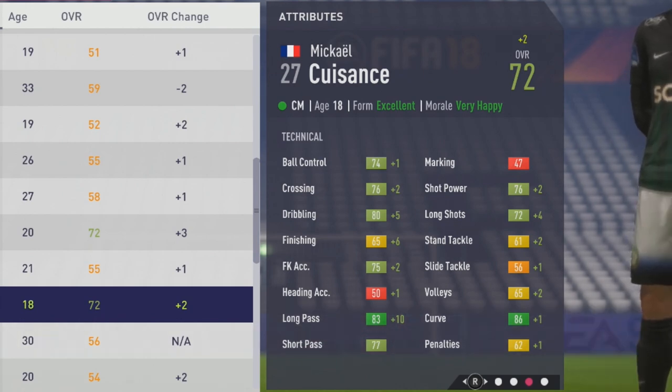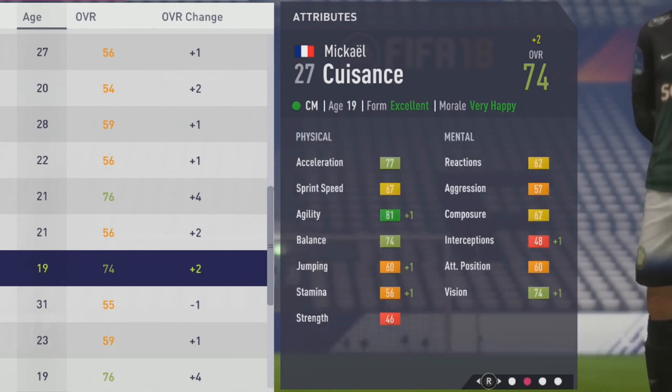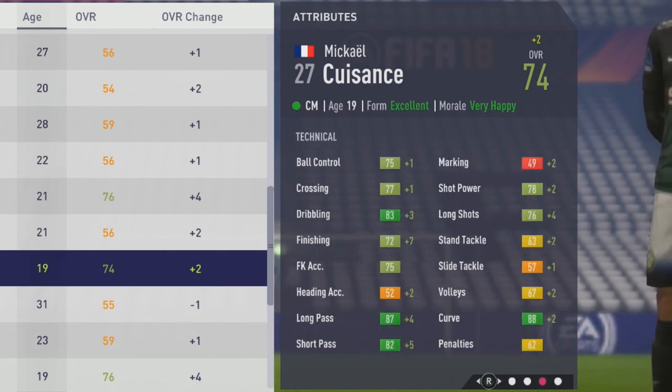Now seeing growth at the end of that second season, up to 74 overall at age 19. Agility, jumping, stamina, interceptions, and vision improving by a point — just plus 1s across a few physical and mental attributes these first couple of seasons.